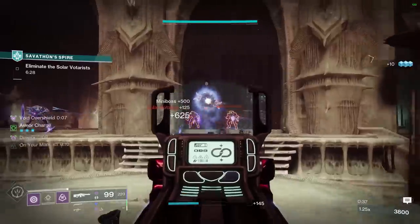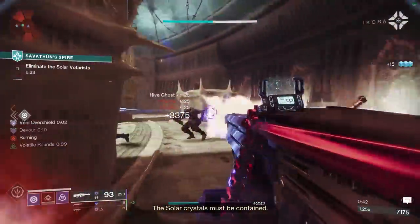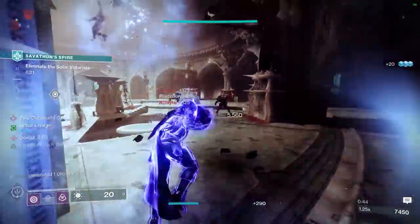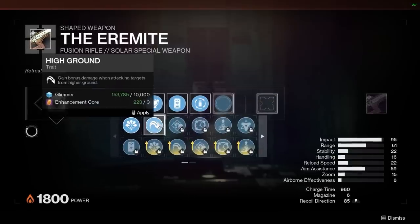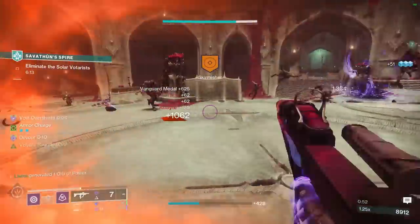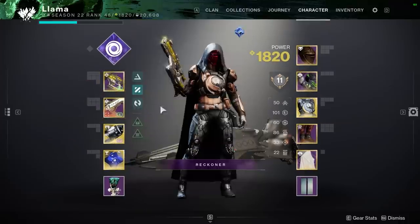Let's start by touching on the two newly released high impacts this season: the Eremite and Nox Perennial 5. Both of these fusions are special because, number one, they can both roll Envious Assassin and Controlled Burst, with the Eremite having the added benefit of being craftable and benefiting from enhanced perks. And number two, they're in different slots — Eremite being Solar Burn in the Energy slot and Nox Perennial being Strand Burn in the Kinetic slot.